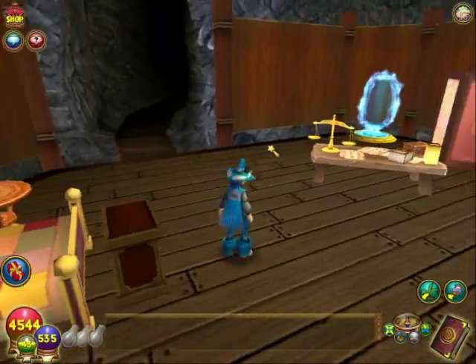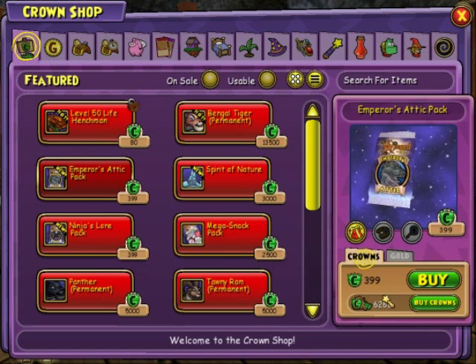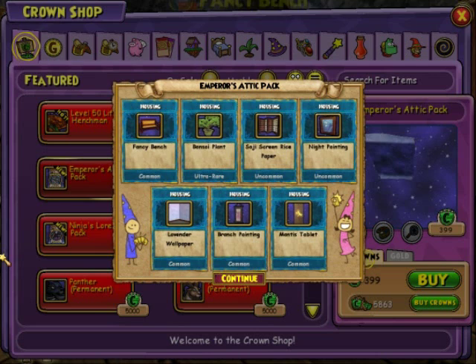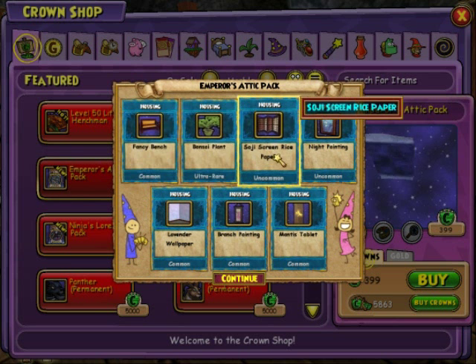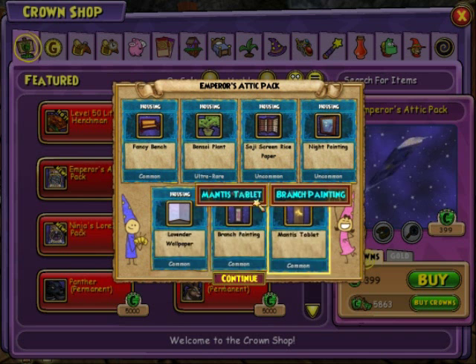The painting came from the new pack too — I like it. So I'm going to buy more packs. It's sad because I did have 22,222 crowns before it came out. I also got two tag games — I say housing games, I don't know why. Fancy bench, bonsai plant, night painting. All the stuff on the bottom row in almost every pack is boring stuff that no one ever uses.